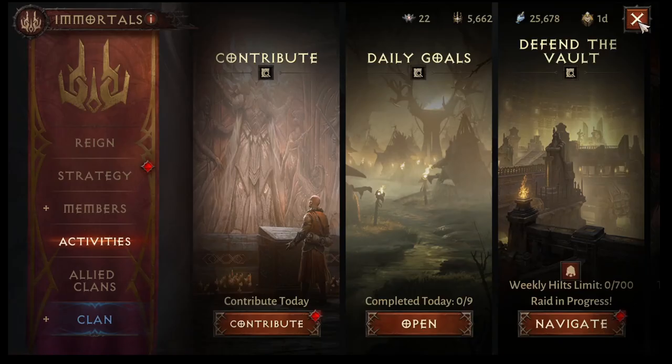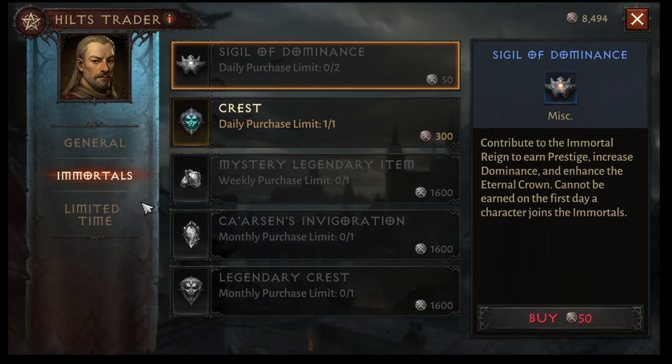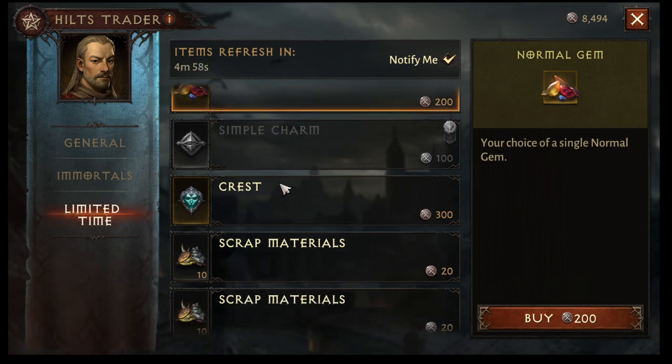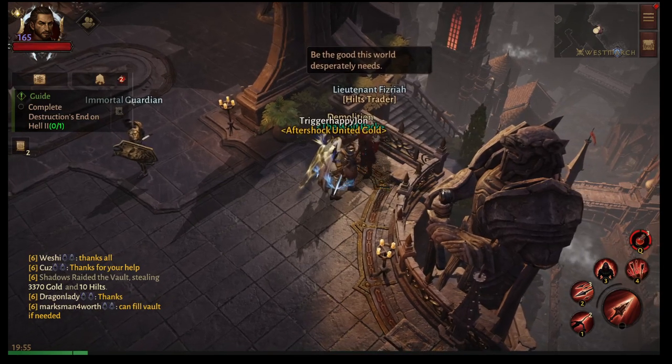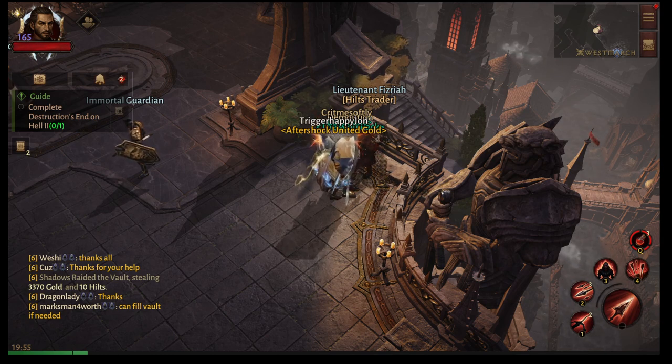I hope this didn't put you off buying stuff in the Hilt Trader, because it is all circumstantial. Keep in mind that as Immortal, we get special perks and can buy a little bit more here and there as we level up. We're not going to buy the Daily Crest, but we will buy the Sigil of Dominance every single day. I've already bought my weekly Legendary. I'm going to wait for this to re-roll and try to buy a Simple Charm as soon as I see one — I buy them every single time so I can sell them for Platinum. I hope this video helped you understand what to do with your hilts. It's a currency that is very replenishable and you're always going to have some on hand. Please like and subscribe, and I'll see you in the next one. Have a good rest of your day. Peace.